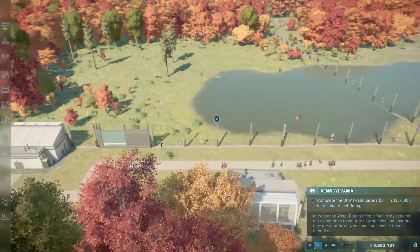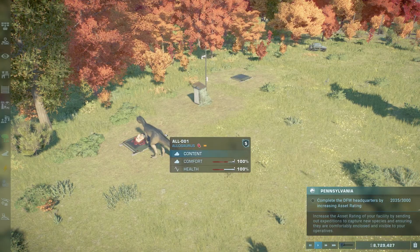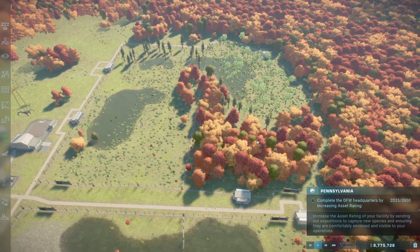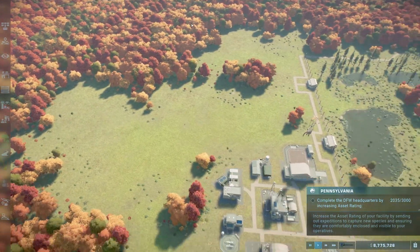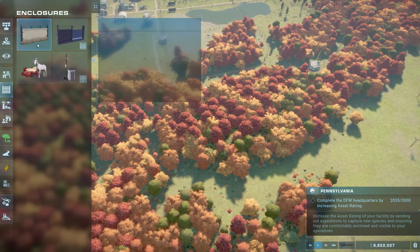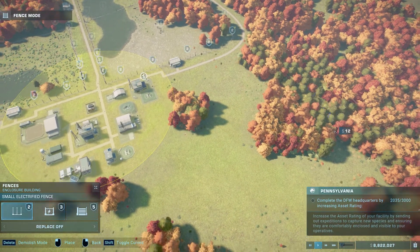We still need to go a couple hundred more points - almost a thousand more - to get to the 3000 value acid rating that we need. For that, we need to get some more dinosaurs. Right now we have the Brachiosaurus over here. I think we have to do a nice little backup enclosure on this side. I also want another enclosure over here somewhere. That's as far as we can go on this side, so we're going to have to make another enclosure over here.